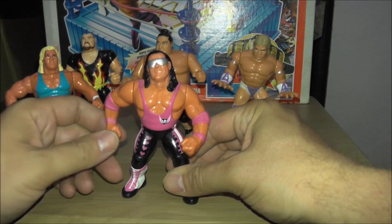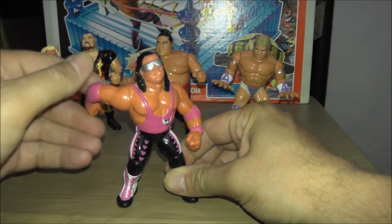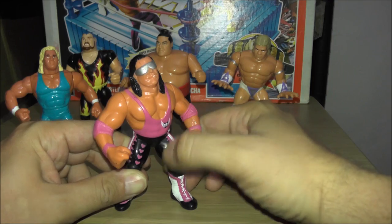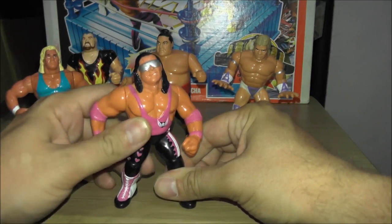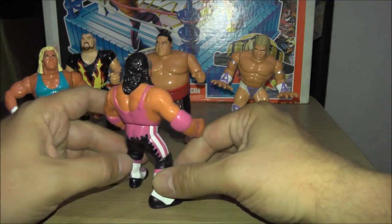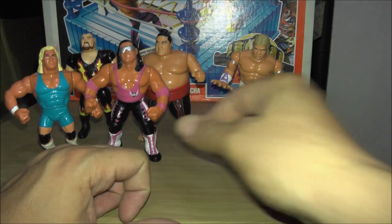We got Bret Hart — this is just a repaint of the previous Bret Hart. He does the Heart Attack, same as the previous figure. You stick another head in there, wind his arm up, he falls backwards. I will say this one does have a bit more detail than the previous Bret Hart figure, so although just a repaint, it's quite a nice repaint.